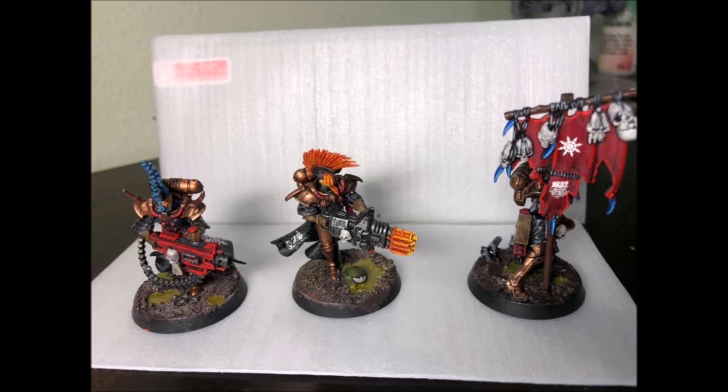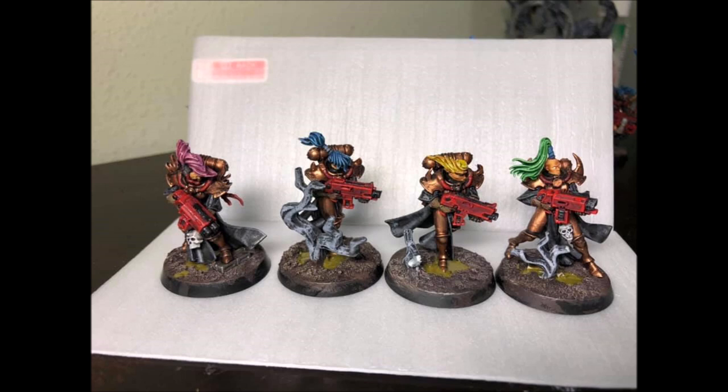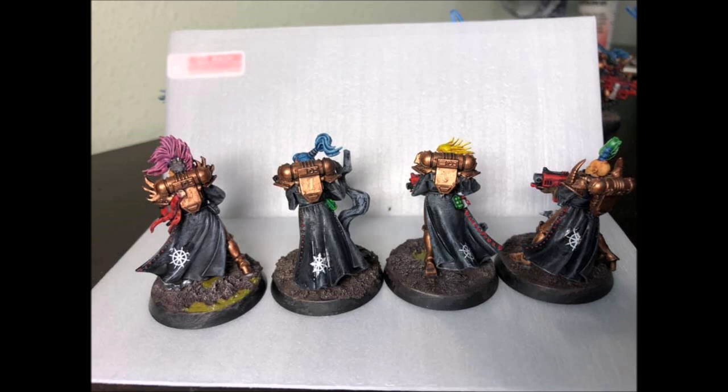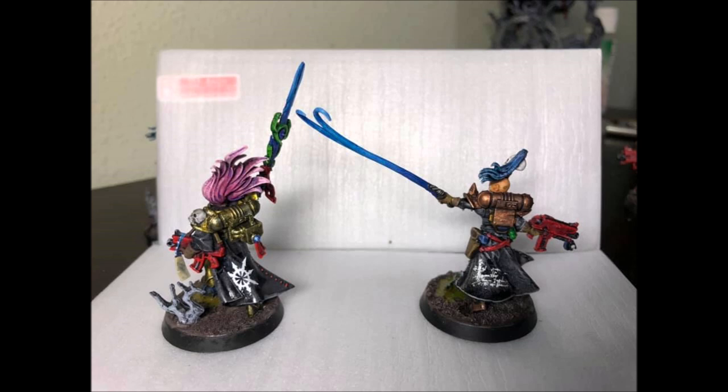The problem with both of these characters is they occupy relatively competitive detachment slots. The Primaris Psyker takes an HQ slot, and most Guard commanders want to run two battalions, filling those with three Tank Commanders and three Company Commanders. You don't really want to sacrifice orders or Tank Commanders for psychic support. Then you look at the Elite slot for the Astropath, but that's pretty contested too — Bullgryns, priests for Bullgryns, Platoon Commanders — are you going to sacrifice orders? It's difficult.